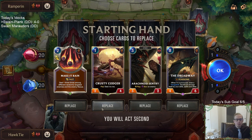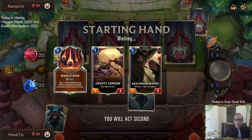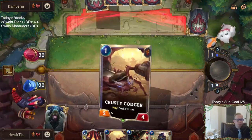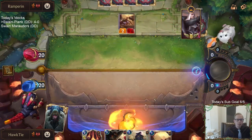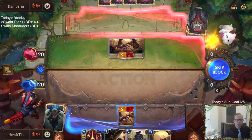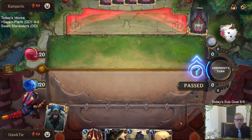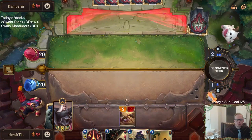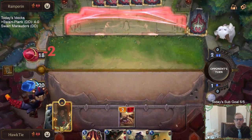We got Swain, Twisted Fate — basically a mirror match for the final game. We'll mulligan Dreadway and keep Sentry. 4-0, we'll see if we can finish it out for the 5-0. Another control deck, though. We are five for five playing against control decks — every single match has been versus control. So I guess everybody's playing control in ranked these days.